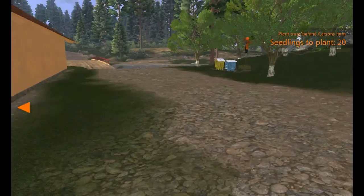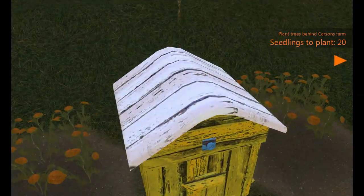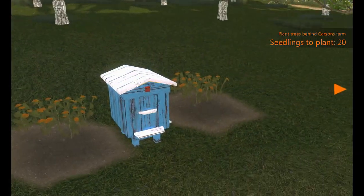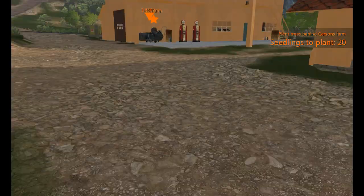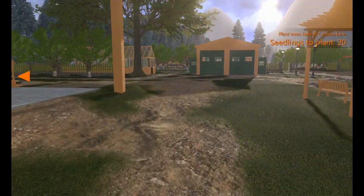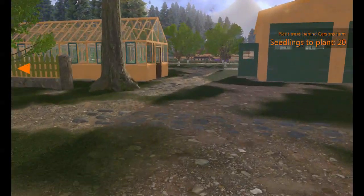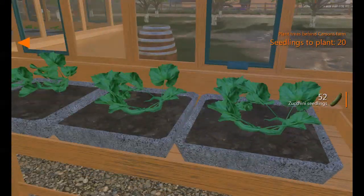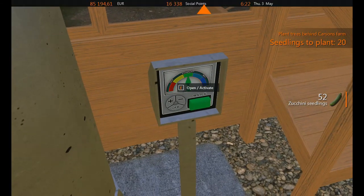Putting flowers near your beehives does seem to help with honey production. I haven't gotten any hard data on that from my experiments, but it all seems to help. It does appear very random though.